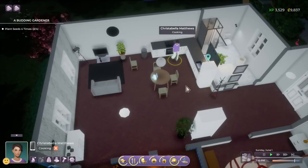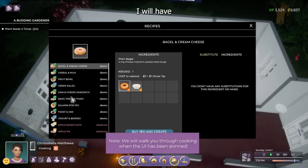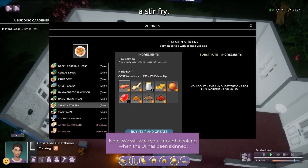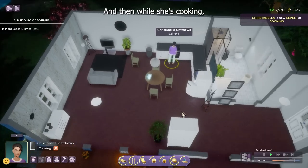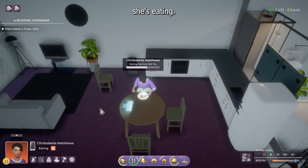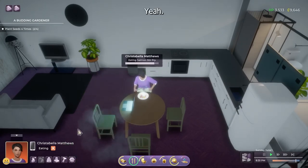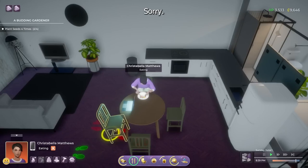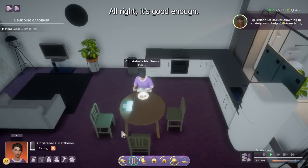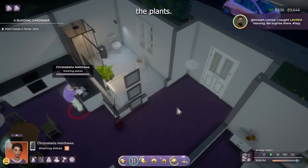We get to see a little bit of cooking — you actually need the ingredients to cook, similar to Simple Living from Cottage Living but built into the base game of Life by You. You order groceries, get them delivered, and cook from there. Something interesting to note: you can move objects pretty easily while doing other things. Green and red footprints show positioning and where things will get blocked — a notification system that The Sims doesn't usually have.